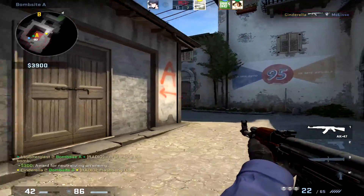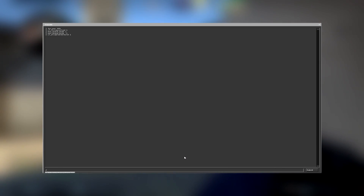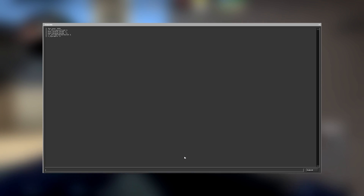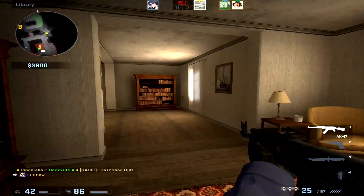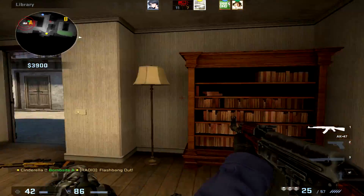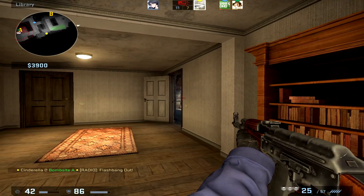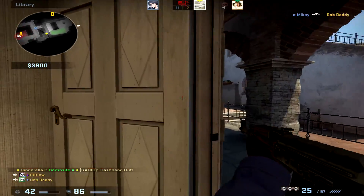The next command is r_dynamic 0. What this does is it helps with lighting — specifically dynamic lighting, lens flares, and all the lighting effects you'd run into if your graphics were on high. This disables all that, because sometimes you still get weird lighting even on lower settings, so this helps out tremendously with FPS and also with seeing players in game.